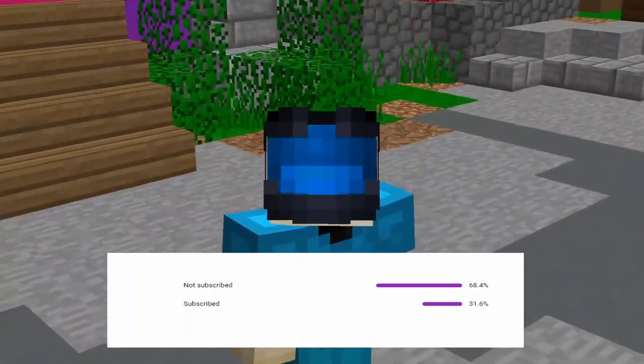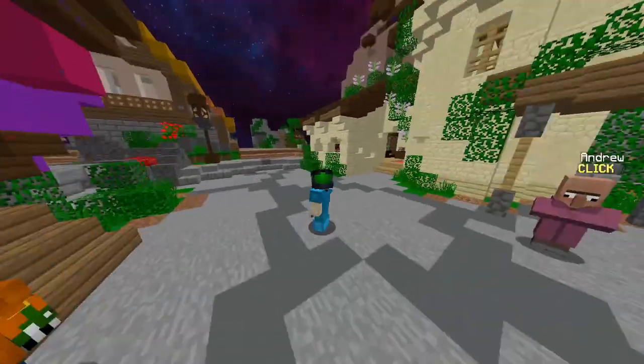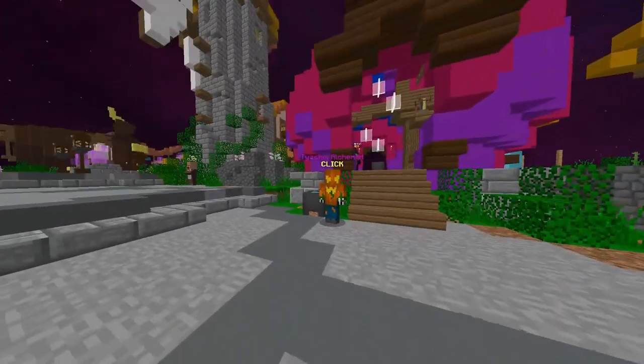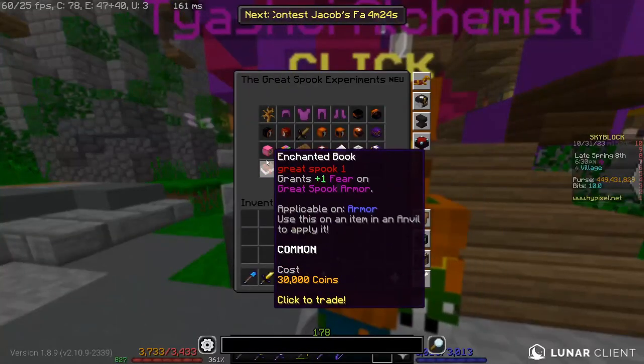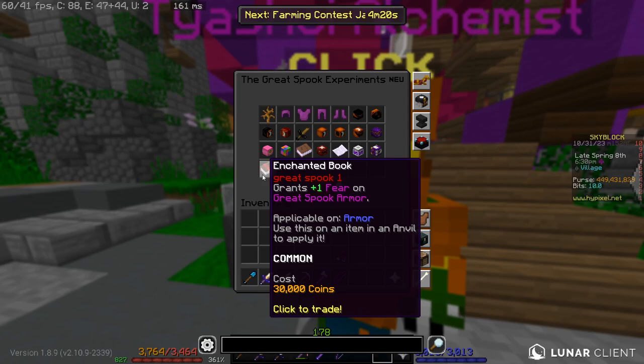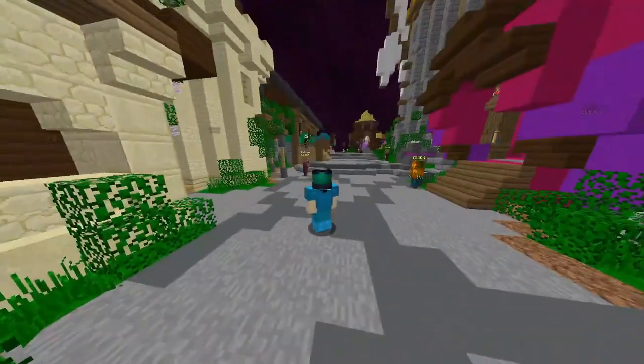What's up guys, this is Zydrax, and in today's video I'm going to show you the complete Halloween guide. I'm going to show you every single one of the Taiyoshi items from the great spook staff all the way to the great spook one enchant, and also I'm going to show you how to kill each one of the primal fears.